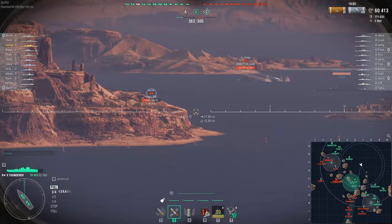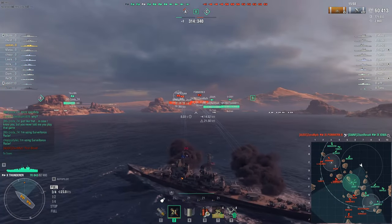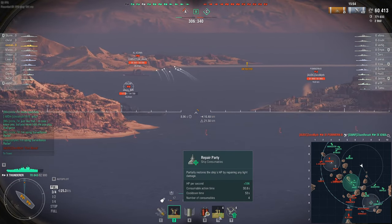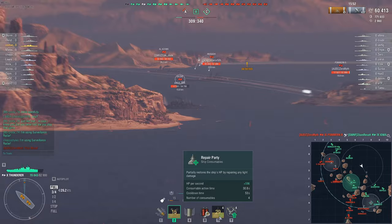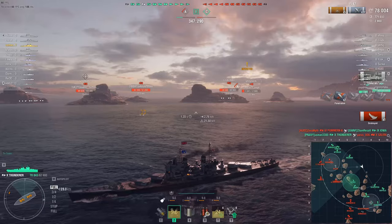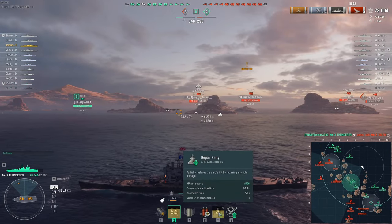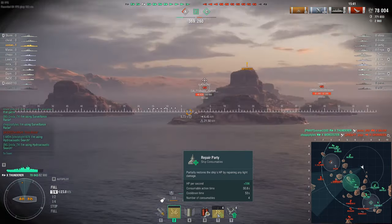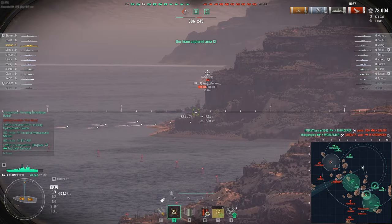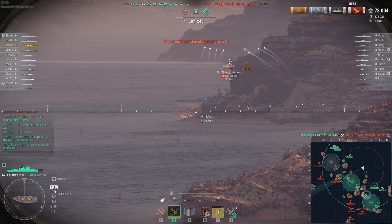Thunderer has a good reload time of around 60 seconds base, and the heals have a base 60-second cooldown time, which means your heals will be ready very quickly. By the way, I just got a citadel on the Salem! But overall those fast-reloading heals are a really nice thing about the Thunderer.